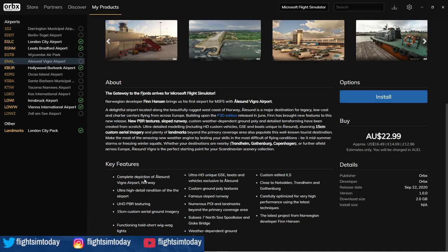The key features here: you get the whole airport depicted in Ultra HD with PBR texturing, 15 centimeters of custom aerial ground imagery — we'll see what that looks like. Functioning hold short wigwag lights. You get some boats, so that'll be interesting to see if there are boats on the water just off the runway. Custom ground poly-textures, there's a sloped runway. There are points of interest and landmarks around the area, with the Subsea Seven North Sea Spool Base and Giske Bridge — if I pronounce that right.